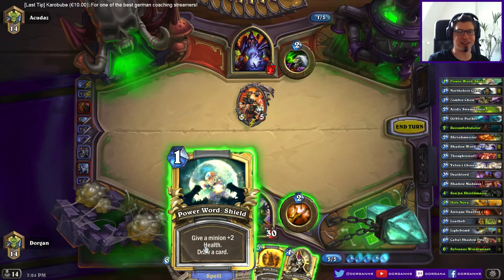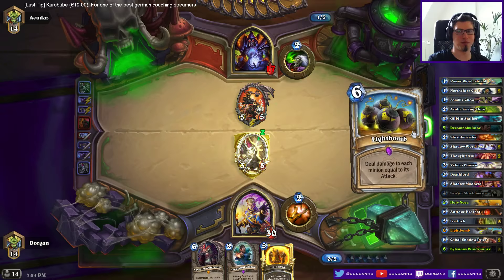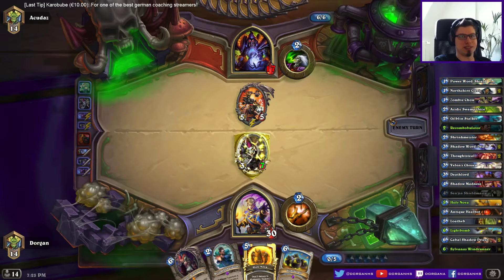There's nothing I can really do, other than maybe Power Word Shield and hope. I couldn't play this anyways. Maybe he plays a big thing that I can just Light Bomb away.